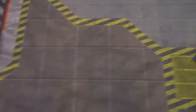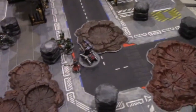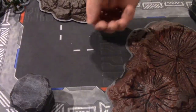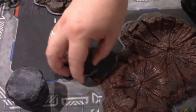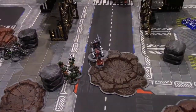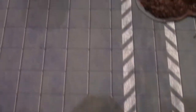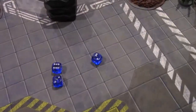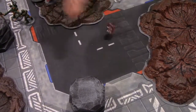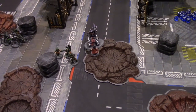Adeptus Mechanicus turn: moved forward. Firing the cognizant flamer — six shots auto-hitting, wounding on threes — four wounds, four Disgustingly Resilient rolls — two go down, two survive. Big guy fires his plasma cannon as well — six shots hitting on fours. Three hits, wounding on twos — three wounds, three Disgustingly Resilient — unit destroyed. Choose to pull Necrons back six inches instead of taking a boon.